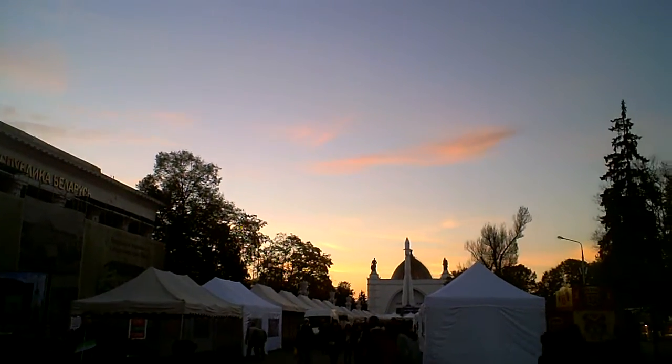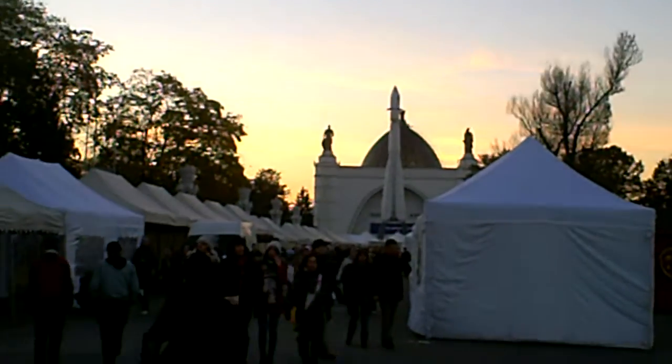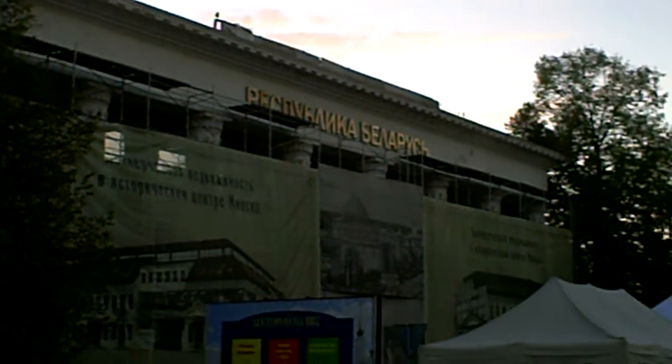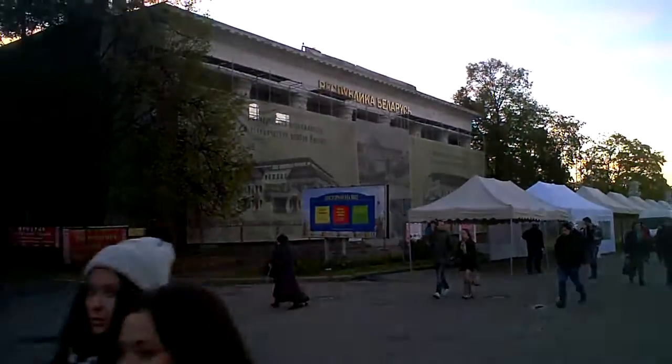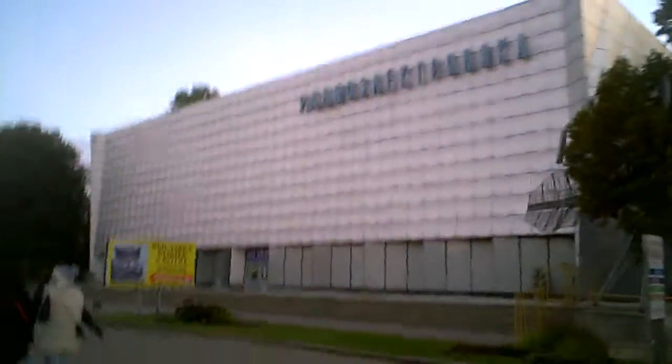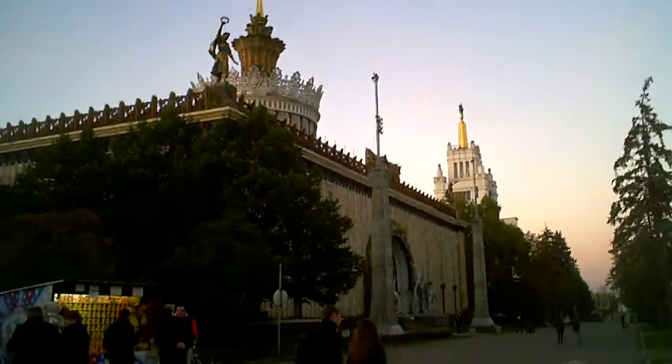There's a nice bit of sunset-y clouds over there. You can see that cathedral-ish looking building which is next to my, or in a line of sight with my loggia. There we have the Belorussian house. This is the Radio Electronics house. I don't know exactly what's in there — might have a look in a minute. This is a very ornate one, this hall here, with these statues on the top all holding crowns.